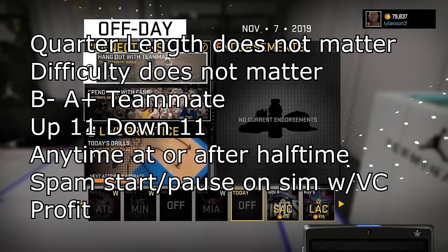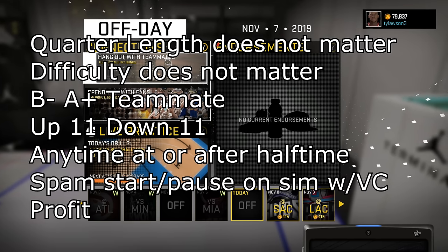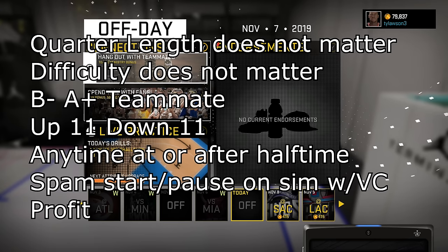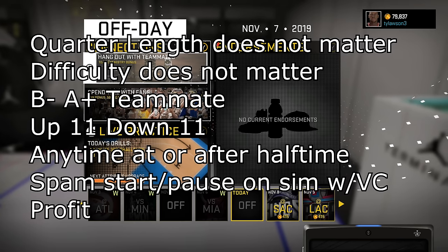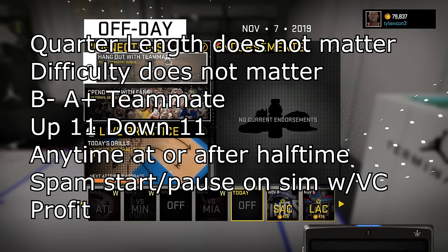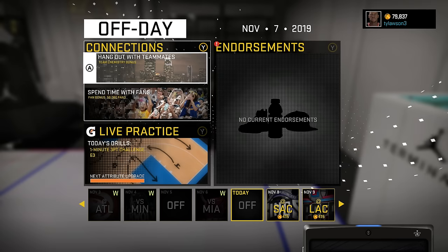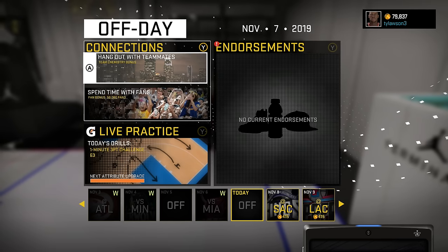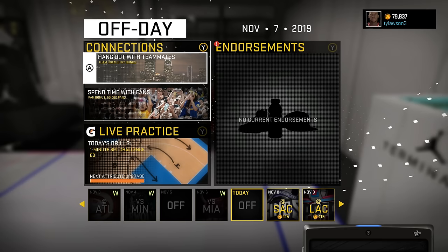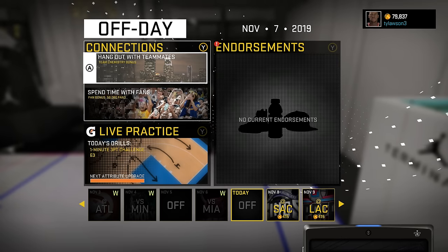Just to recap: the quarter length and difficulty do not matter. I just try to maximize the amount of time I'm doing this glitch, so right before halftime every time maximizes the profit you get in the time you're putting in. The time of game does not matter — as you saw, I did it right after halftime; you don't have to do it right at halftime. It does work on the PS4 — just hit whatever your start button is. You do have to hit it kind of fast, or it slips through and you lose a rep.